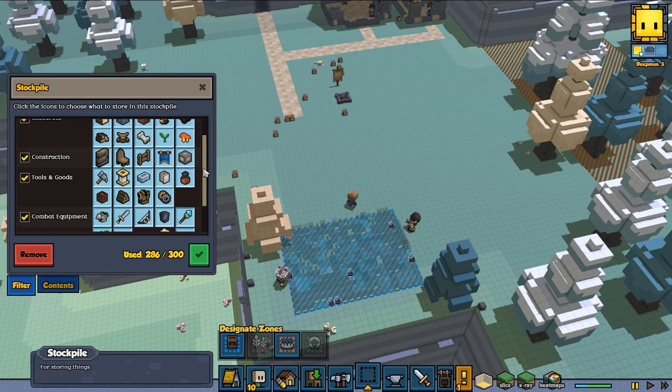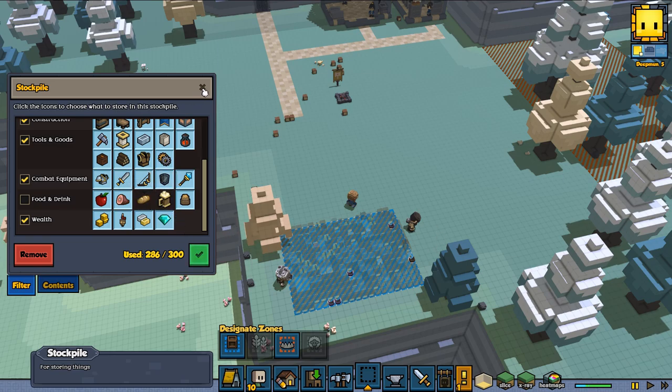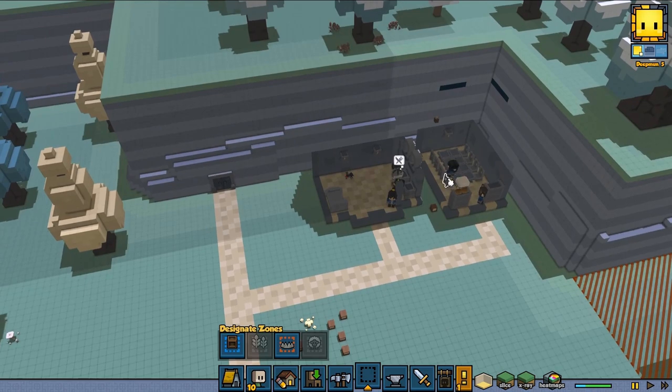First, go to your stockpile or any other place where you have your stuff stockpiled. You need to disable the two icons for cooked food and drinks — you can do it with just cooked food, but I would do both — so that they won't put cooked food into that area.